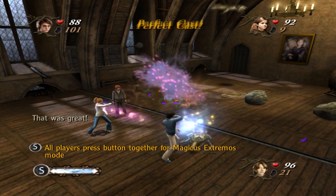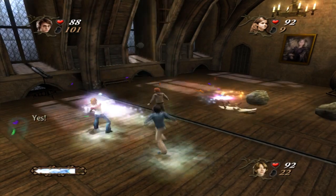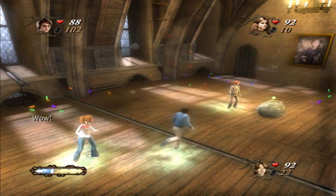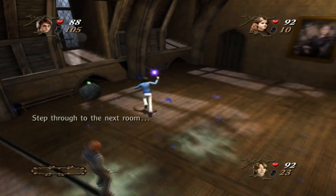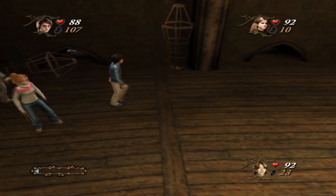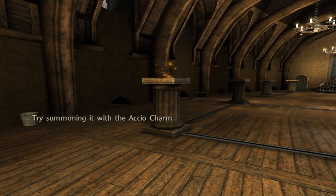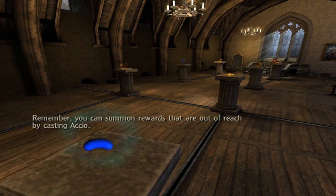That was great! Well done! Great! Yes! Wow! Good job! Find your target! Very good — just don't get too comfortable. Step through to the next room. Try summoning it with the Accio Charm. Not bad! Remember, you can summon rewards that are out of reach by casting Accio.